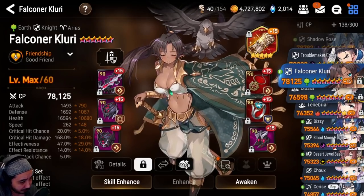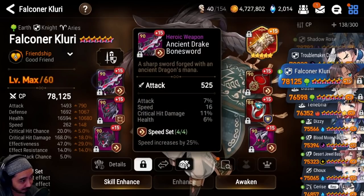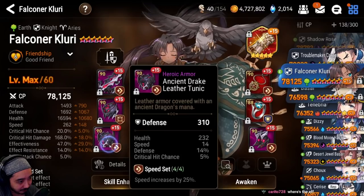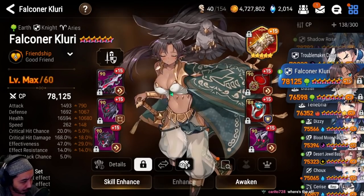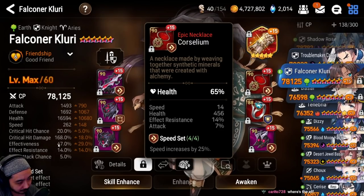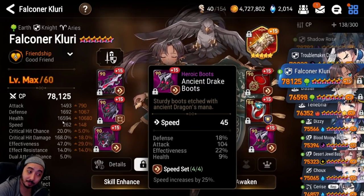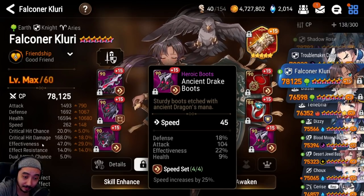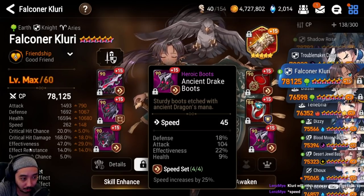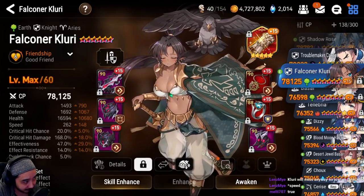Falconer Kluri doesn't have Sedge's best gear, but he says she's Flurry — even with lower effectiveness or speed, she will work. He argues that in the current meta, effectiveness and ER are a joke. Just build high HP, high effectiveness, and high speed, and wait for Frenzy to kick in.